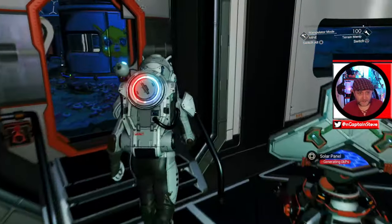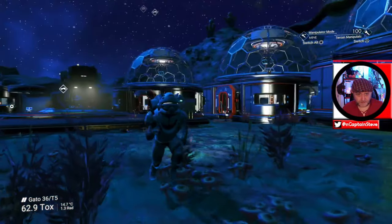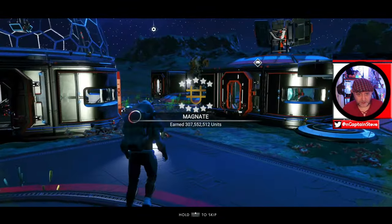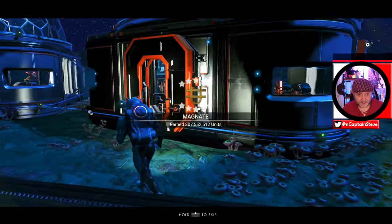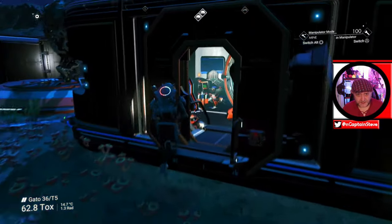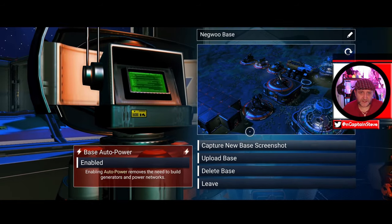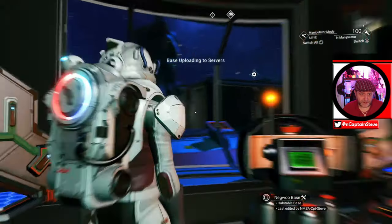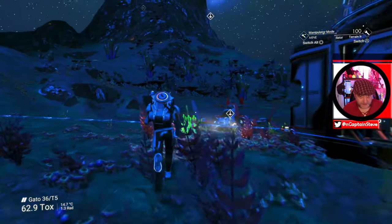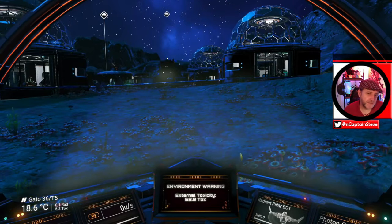You buy spaceships up at the space station, but we've already got a spaceship anyway. Now, one more thing about building your town — you need to upload your base. Go over to the base computer in your technology room, and I can name my base, take a photo, and hit Upload Base. That's my base done. If you want to save your game, you're probably best to jump in your ship and out of your ship to make a save.